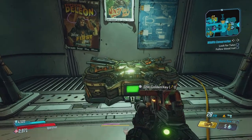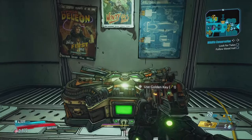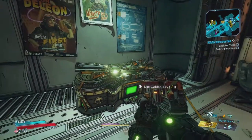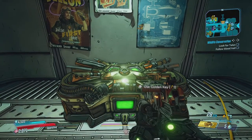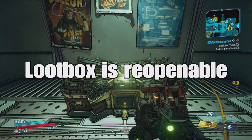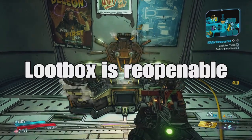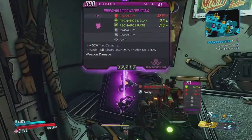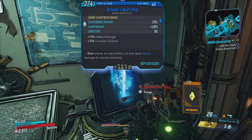Now that you got your golden key, you want to go to this loot box in Sanctuary. I think this is the only one in the game. All you want to do is click square or whatever button to interact. And there you go — you should get some weapons, some cool loot and whatnot.